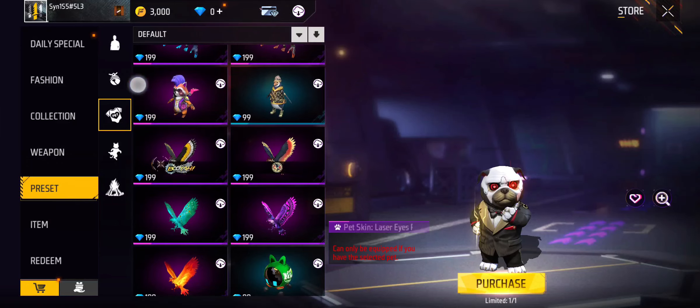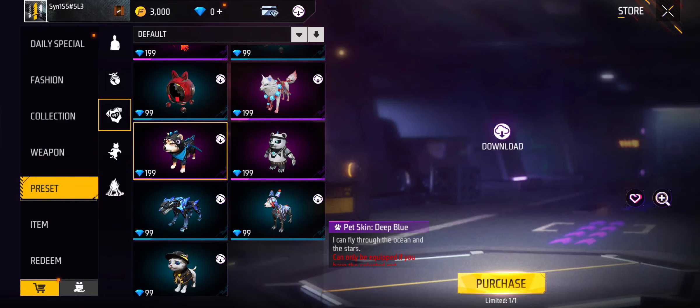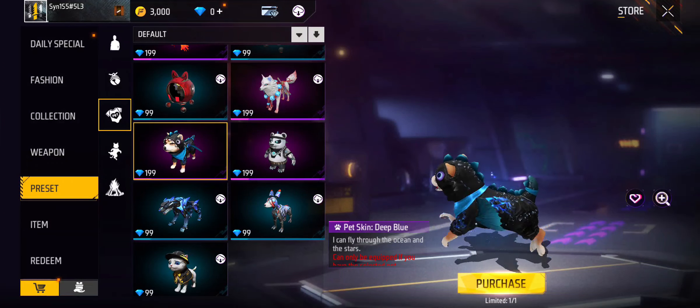Scroll down until you can see your Siba wearing clothes, because that's your skin. As you see it, just select it. You can also download the skin first to preview how it looks. If you like the skin, go to the option 'Purchase'.